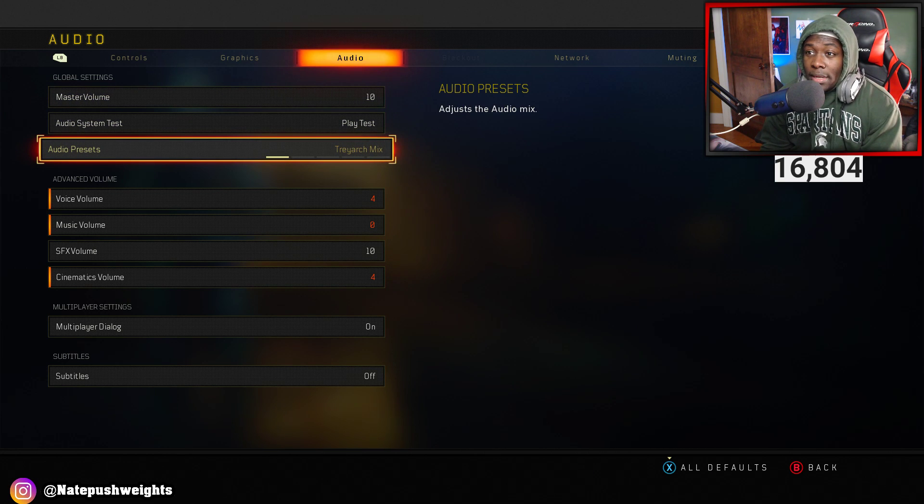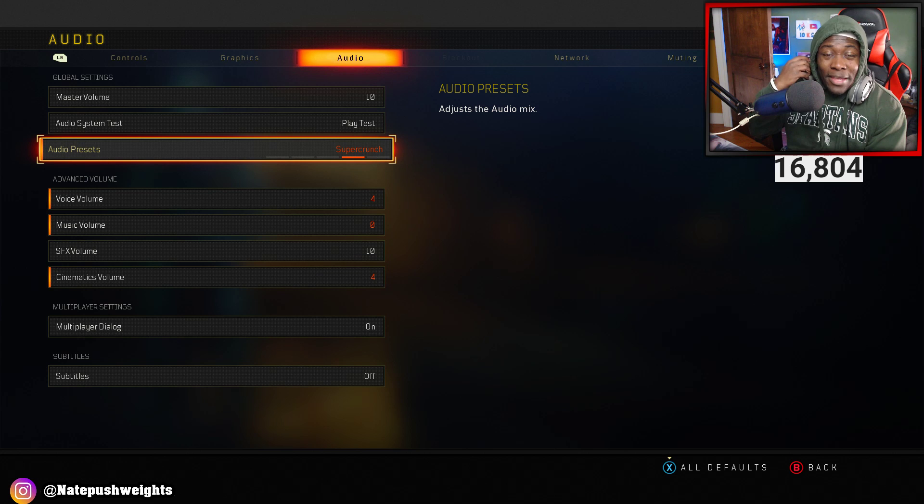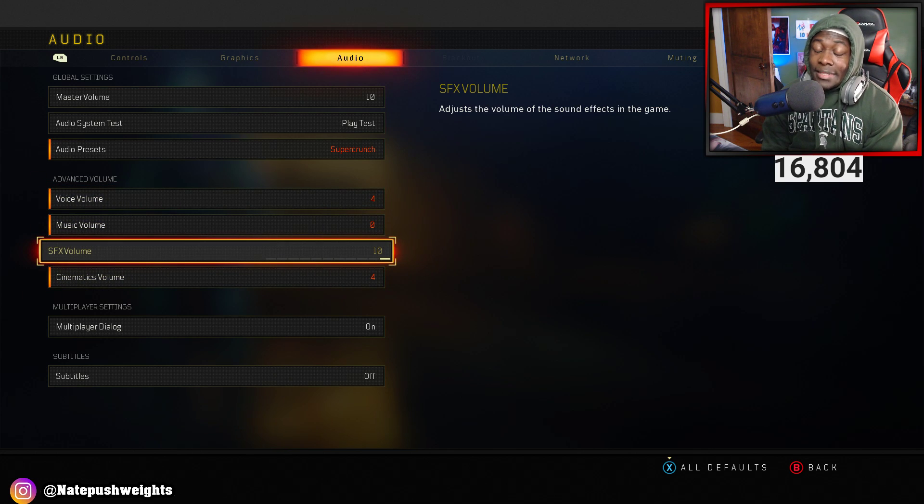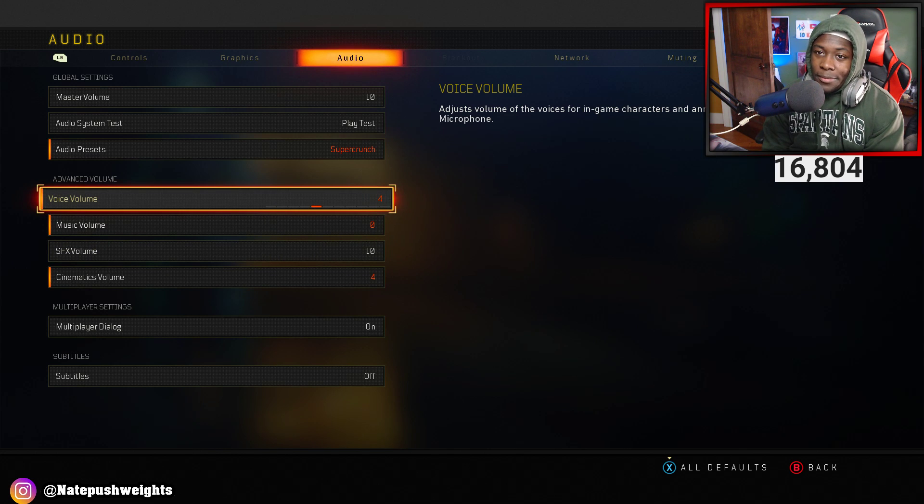Now this is where it gets very important. A lot of people don't know this: Treyarch Mix, Bass Boost, High Boost, and Headphones are not the best audio presets. Super Crunch is the best. With Super Crunch you'll be able to hear loud footsteps easily. If you have an Astro headset — A10, A20, A30, A40, A50 — you're going to be able to hear footsteps from across the map. Set this to Super Crunch and use the advanced settings: SFX volume all the way up, voice volume on 4, music zero, cinematics 4.